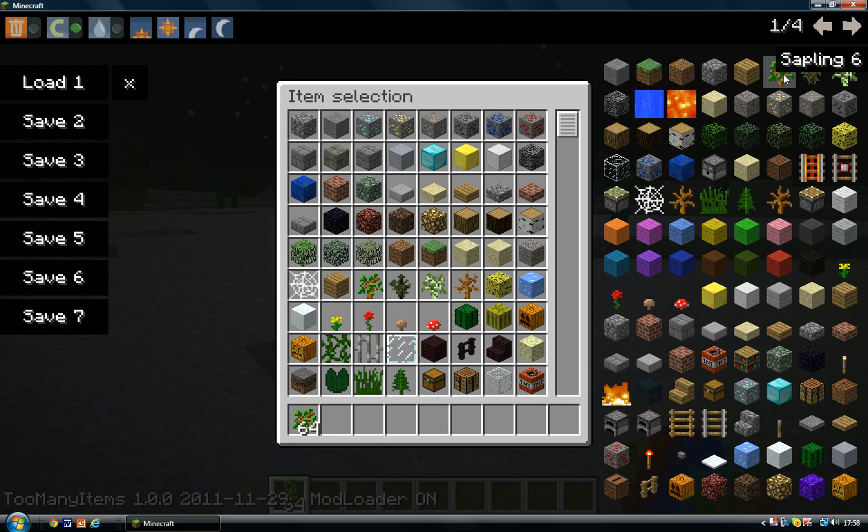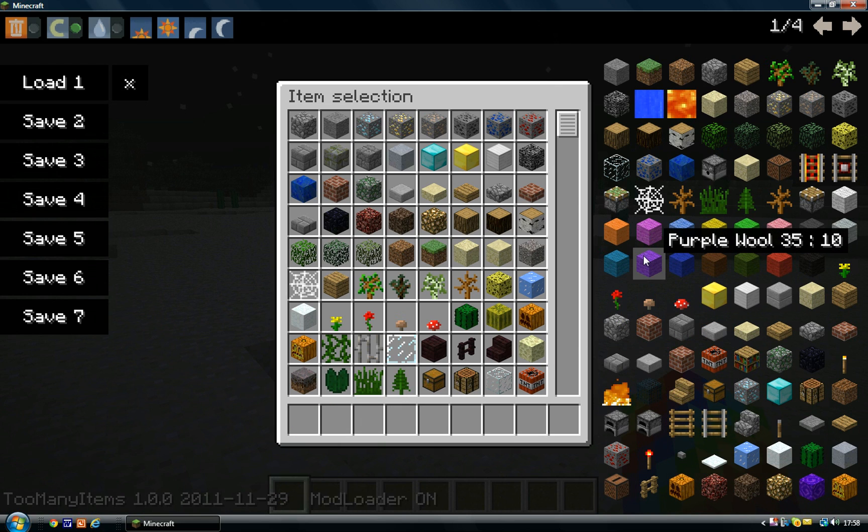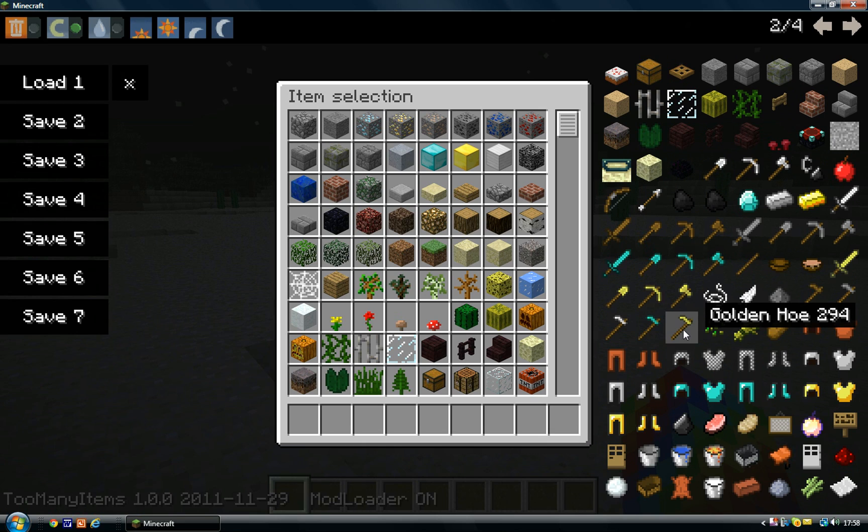When you click on things, items jump straight to your inventory. If you left click, it'll give you a full stack. If you right click, you'll just get one. You cannot be any more specific than that — it's either a stack or one. The only exception is if it's armor or things that can't be put into stacks, like tools, so you only get one each time.